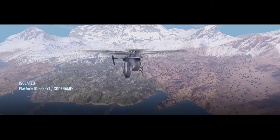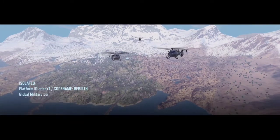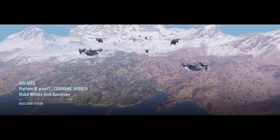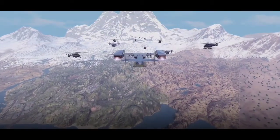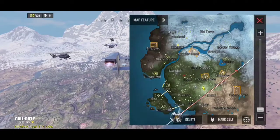The new named locations on the map are Downtown, Black Market, Shipyard, Hospital, Wetland, Ski Town, and Border Village. These new locations are on a separate island and connected by bridge to the map we currently have.